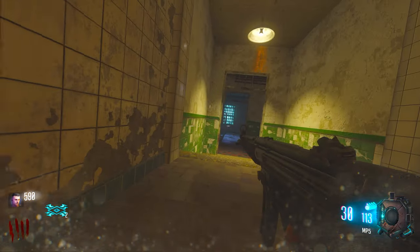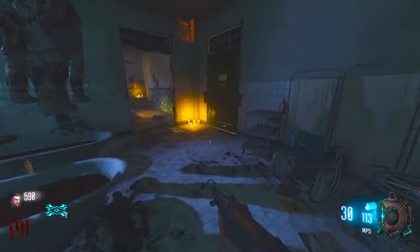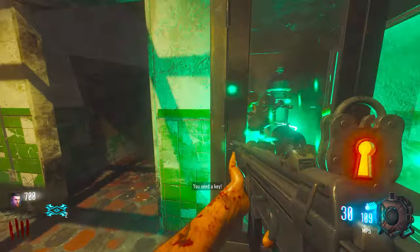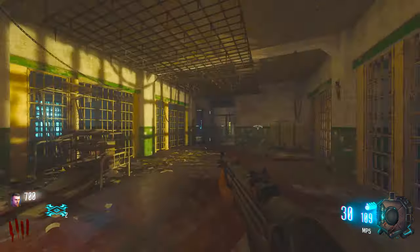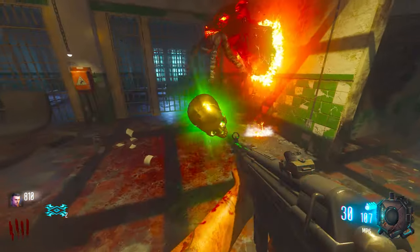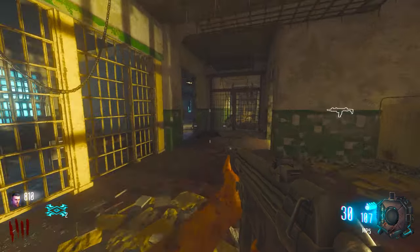Do you have an acid gat pod for me? No you don't — that means it's got to be right over here somewhere. Hello acid gat pod, where are you? You're right there. I've still not got the warden's key. The Ooze — long time no see. You're probably one of the worst guns on this map.